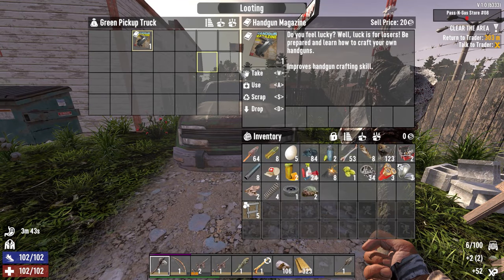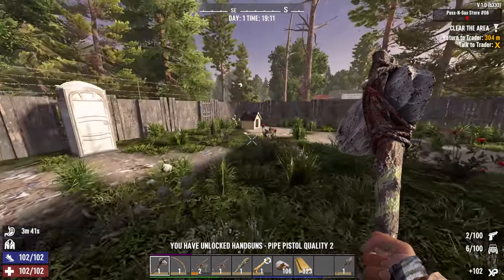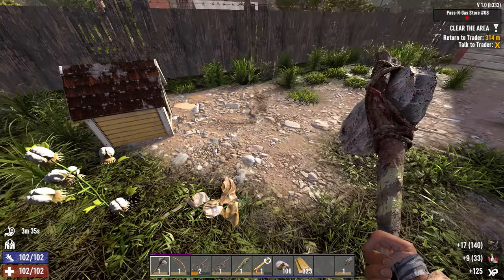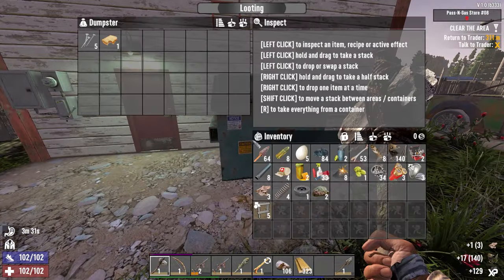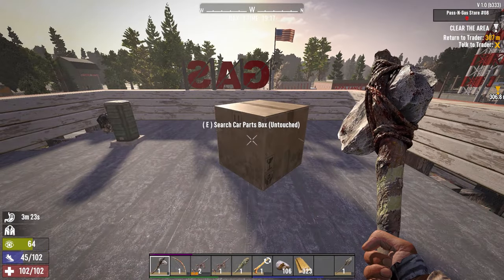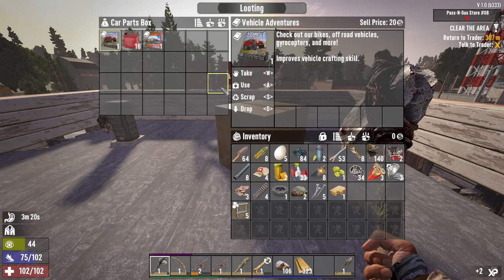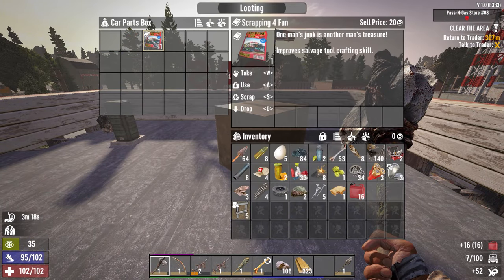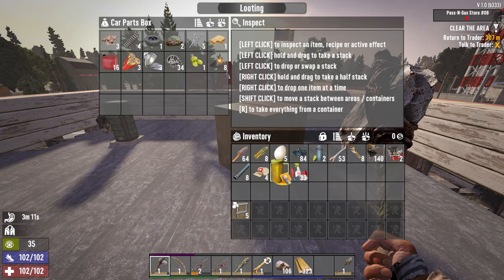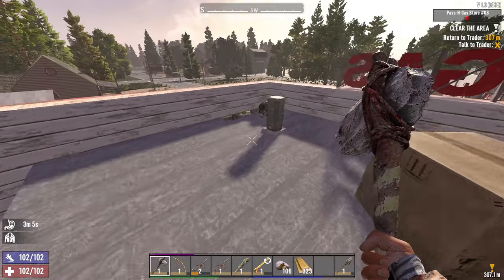We're going to leave our stuff here and run back to Rekt to get paid. There's another vehicle book and a handgun magazine. Pipe pistol quality two — and more polymer. We haven't cleared the inside yet but that's okay. There's another vehicle book, more gas, and a salvage tool. Just going to leave our stuff in here.